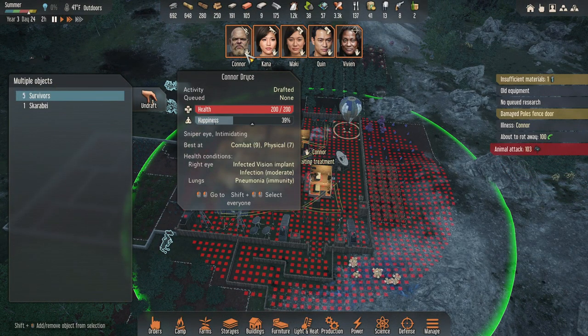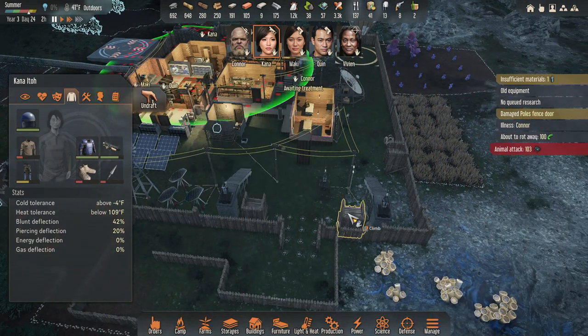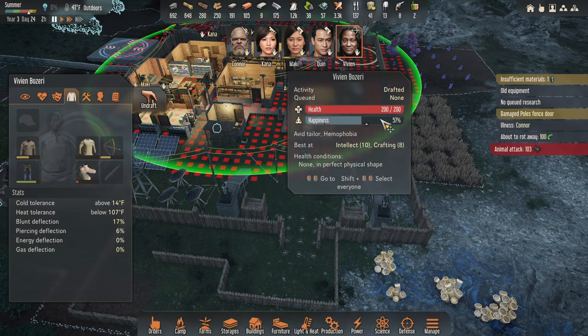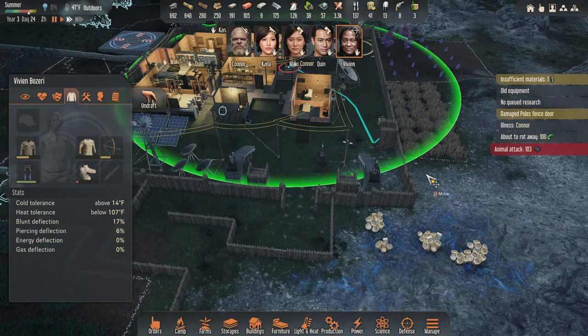I want you up on your tower. Maki, go right there. Quinn, you're going to sit up here. I'm up here, and then Vivian will go. Alright everybody, go go go go. Game time. Why do they always attack at nighttime?